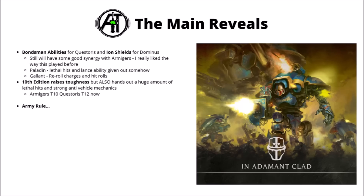This preview didn't show off the standard Questorius or standard Dominus, so we're still waiting on those. From Games Workshop's free text hints, it looks like the Paladin gives out Lethal Hits and the Lance ability — the weapon keyword for plus one to wound on the charge. That would be pretty good for War Glaives, or maybe the Helverins with their fairly low-strength autocannons. The Gallant will apparently allow you to re-roll charges and hit rolls, presumably for melee weapons, given that it's a combat beast.